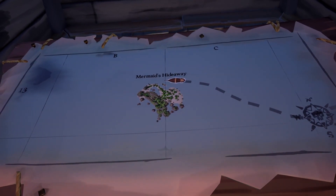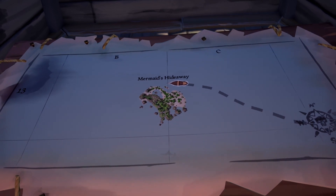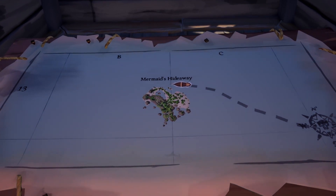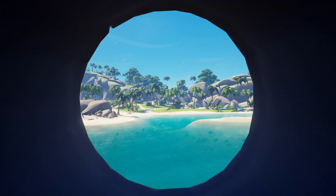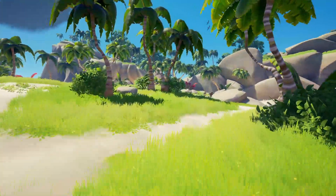Hello everybody, we're on Mermaid's Hideaway and we're looking for the abandoned homesteads to the south. We're on the northeast side of the island because most of us will probably place our ship around this area. We're gonna shoot ourselves towards the island and run towards the southwest, towards the high ground.